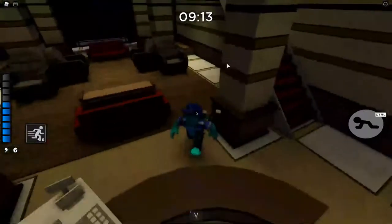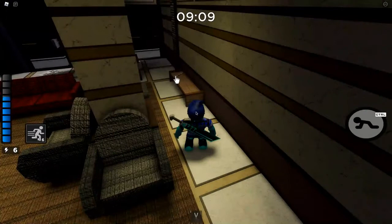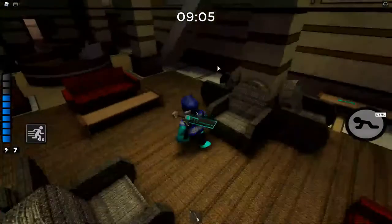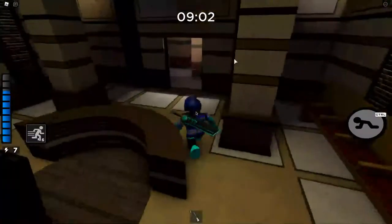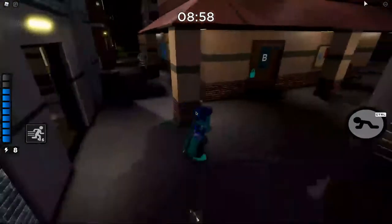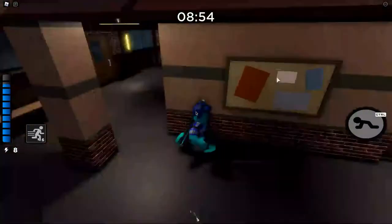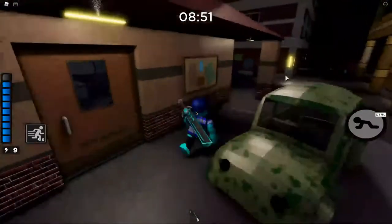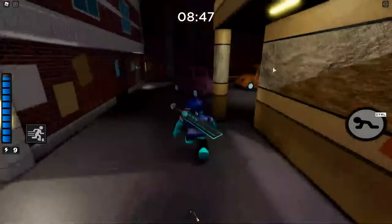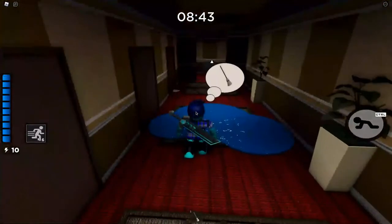I unlocked the red key door. Wait, what happens if you press this? If you press that little button on the side you go faster — yeah, it's an ability. That's what items are, they're basically abilities. Energy is how much you have — if you need to escape from the piggy, you press the dash and you'll go really fast. You can only use your dash when you have six energy bars.